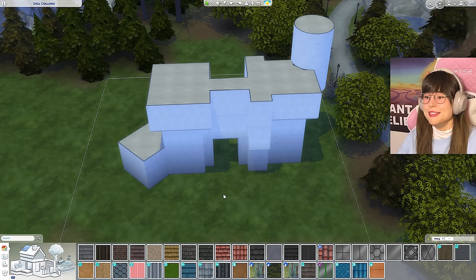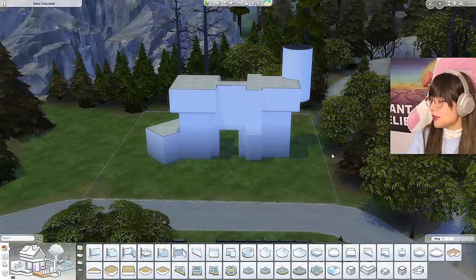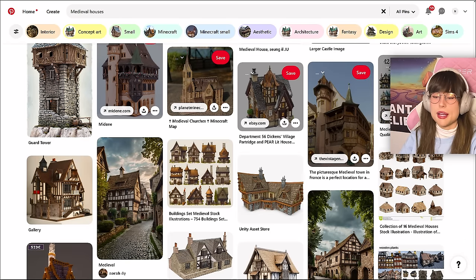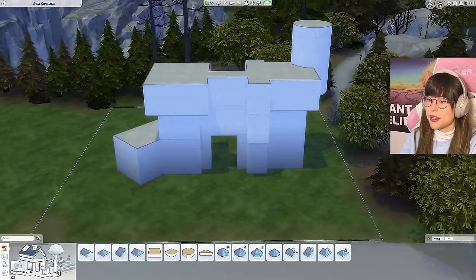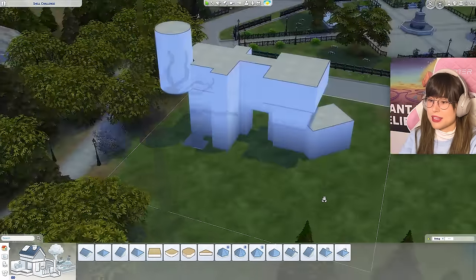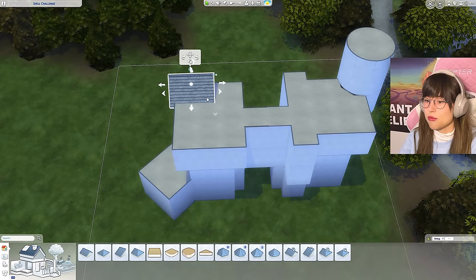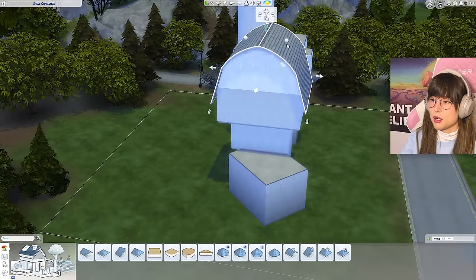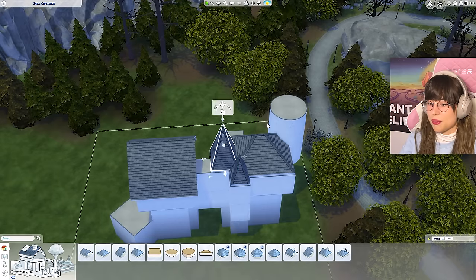Here is the shell - it's something to behold. I don't even know what to do with it, I made this very difficult for myself. I've been searching for inspiration and I think I'm going to go with a style that fits this mess of a shell. Maybe I'll tackle the roof first - that is a nightmare and a half.